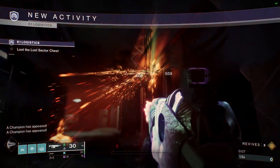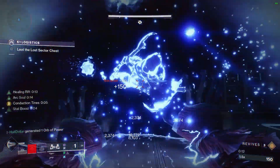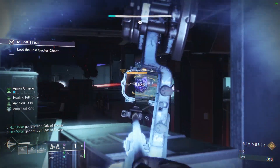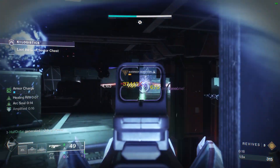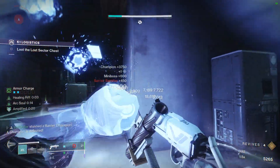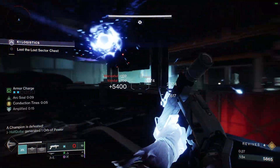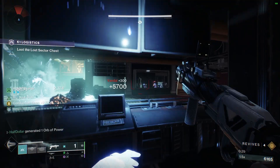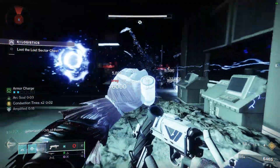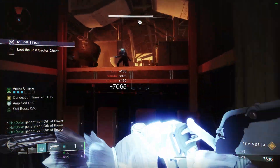Starting off, we're gonna have a barrier in this first room. Just gonna pop our Rift for survivability, because those snipers have the potential to kill you. If you kill it from all the way back here, it's pretty safe — no need to worry. I would suggest killing everything in this room. With this build, it shouldn't be much of a problem.